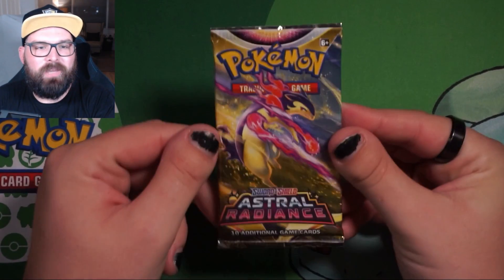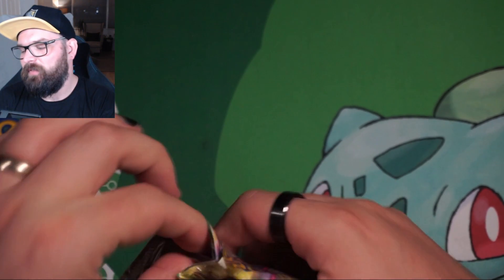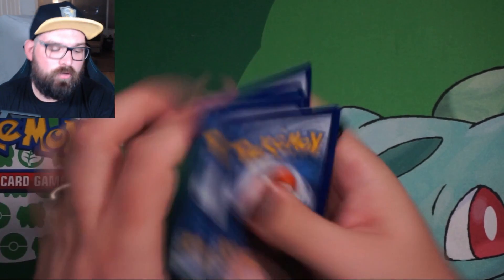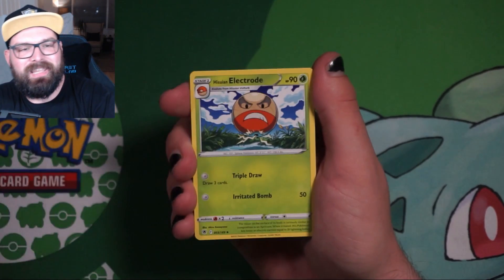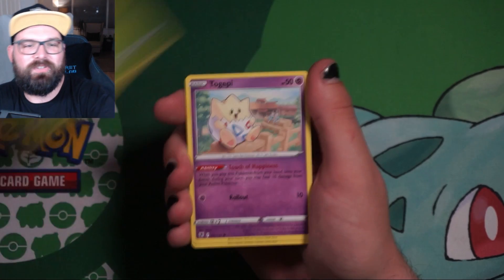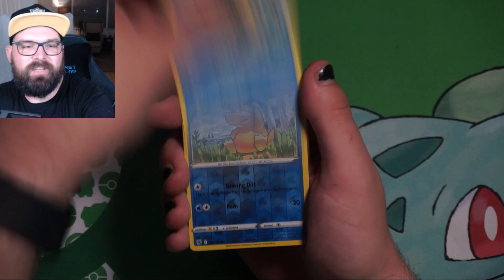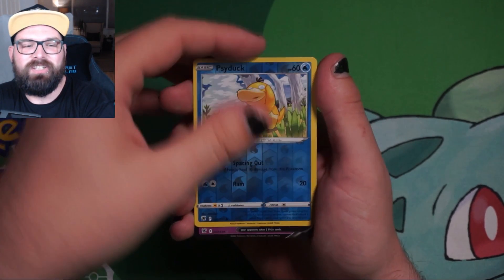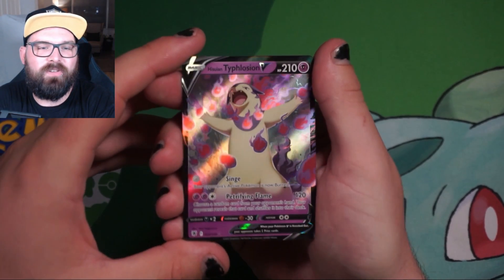Last pack magic. Can we get anything better than a VMAX in this video? We've got ourselves one VMAX — we got that Lucario V, we got a Radiant, and only one Trainer Gallery card. Can we get anything better than that bloody Greedent VMAX? We've got Cypher, Togepi, Combee, Chatot, Psyduck, Reverse Holo Psyduck into... it looks like just another V. This is Astral Radiance. Is it Mimikyu? No, it is Hisuian Typhlosion V.